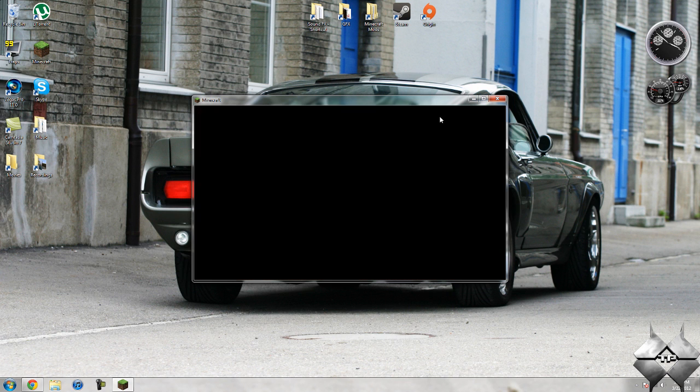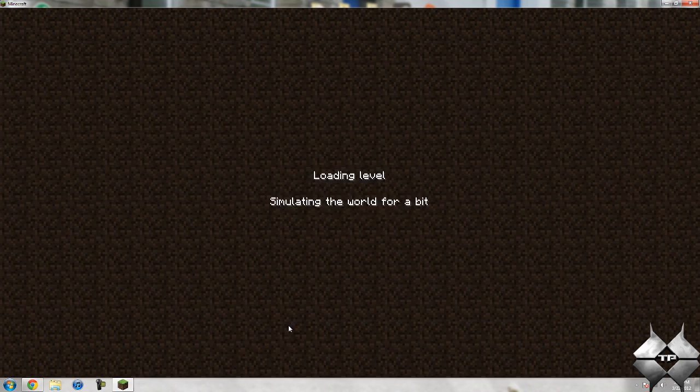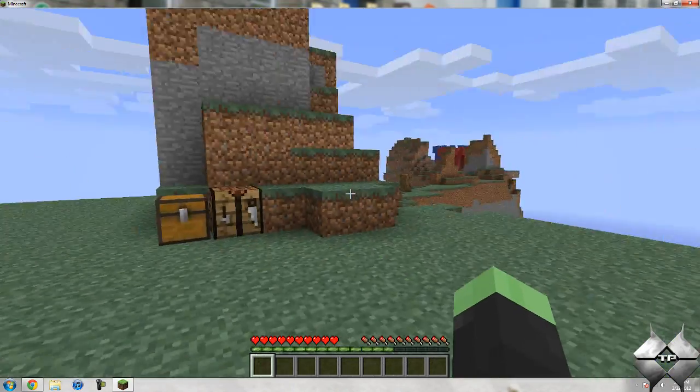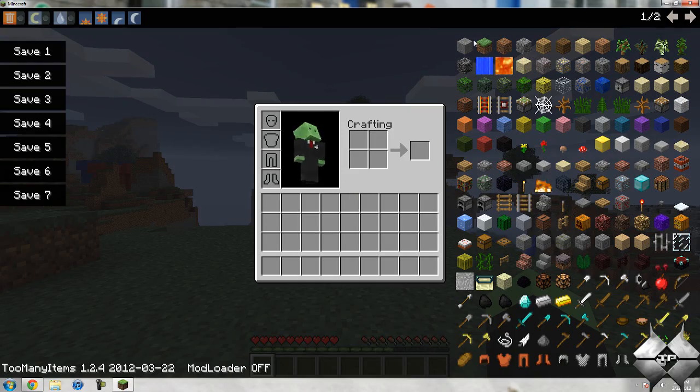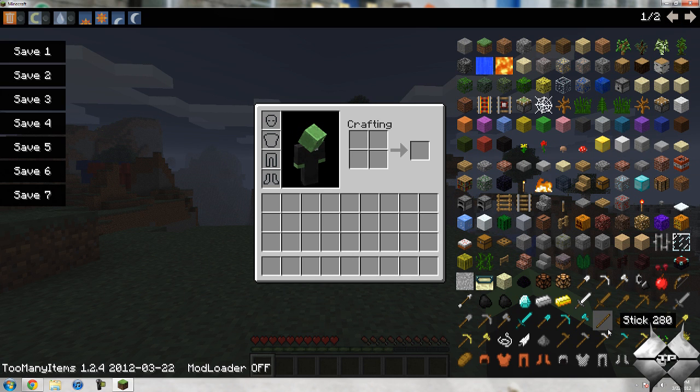So let me go ahead and log into my world here, and I will show you how to use this mod. It doesn't change how Minecraft looks or anything like that, but it does change your inventory. If you hit E to open up your inventory, you can see we have all of the items in Minecraft, as well as the new decoration blocks and all that sort of stuff — like the different wooden planks. It does add all of the new items and everything, so you'll still have all that good stuff.